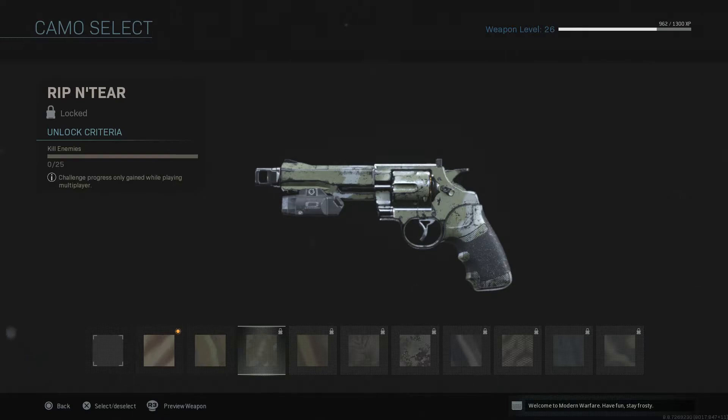It's not a huge issue except for the camo grinders going for Damascus. This is the main roadblock right now for anybody going for Damascus, mainly because there are a lot of players who have almost everything done and this is the last thing standing in their way. I don't know if anybody has actually gotten Damascus yet, but once the 357 is fixed, I feel like we're going to see a lot of Damascus content.